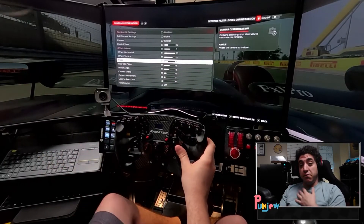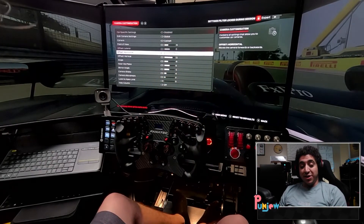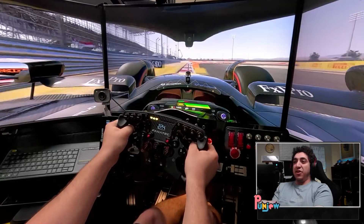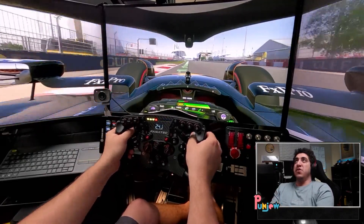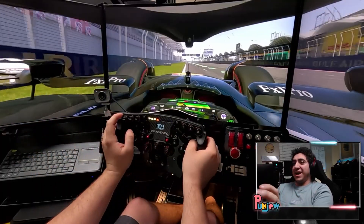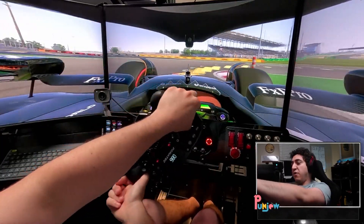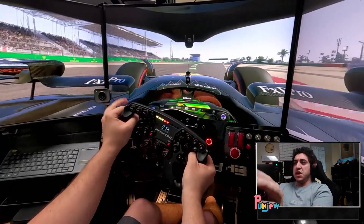I personally think these are the best settings for me. You're going to want to do a little bit of tweaking yourself, but this is a great baseline to start with on your triple monitors on F124. Take a look at what it looks like in action — I think it looks pretty good. It gives me a great field of view and good camera angles for everything. I can see my side mirrors exactly where I want them. If you want to go a little farther out, feel free to change the horizontal offset or your field of view to fit your style. Outside of that, everything else is pretty plug and play.